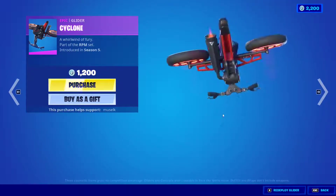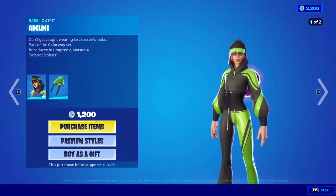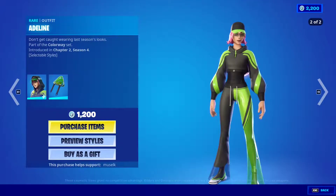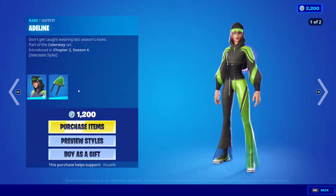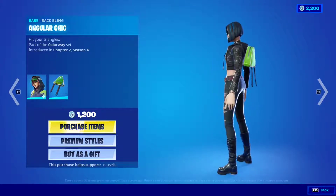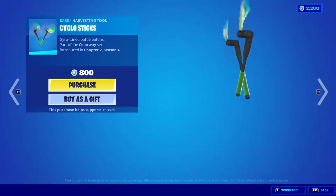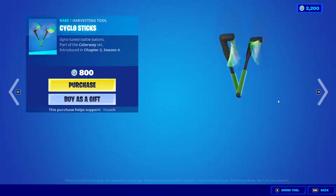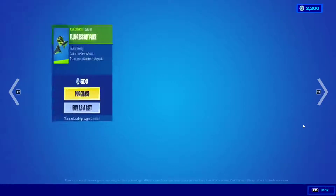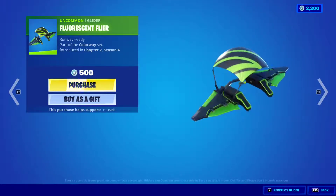That's a very beautiful glider. Then we have the Adeline skin, with the option of hoodie or without the hoodie, and a nice backbling. The Cyclostics pickaxe is a bit confusing in my opinion — with the twirling thing on the end, I don't know about that. And then we have the Fluorescent Flyer glider — I'm not sure how that's pronounced.